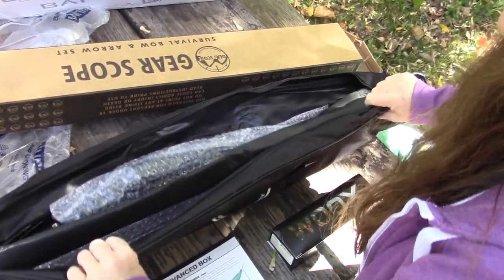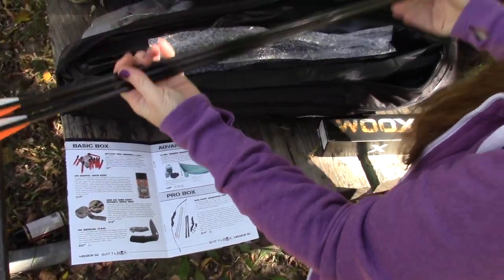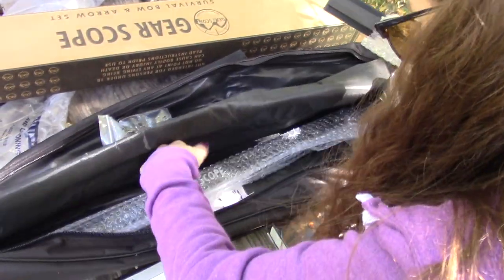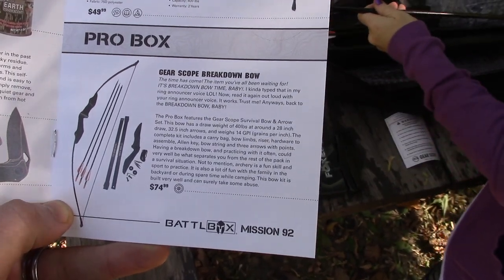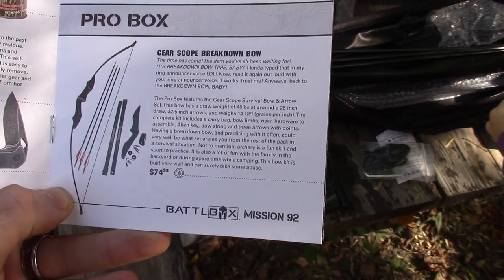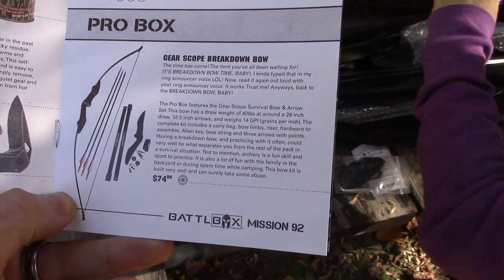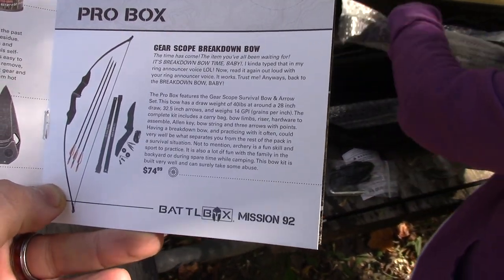My brother bought a really nice bow once and we'd shoot into haystacks. The assembly guide says: "Time has come — the item you've been waiting for. It's breakdown bow time, baby!" The pro box features the Gear Scope survival bow and arrow set. This bow has a draw weight of 40 pounds at around a 28-inch draw, 32.5-inch arrows, and weighs 14 grains per inch.